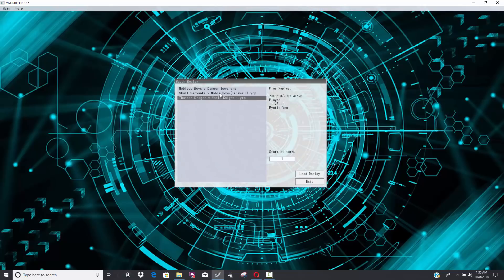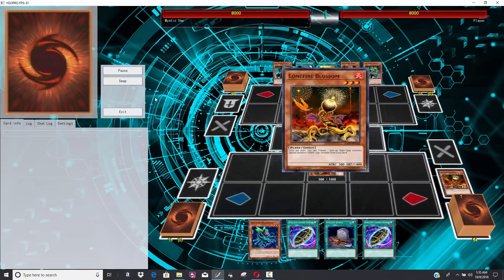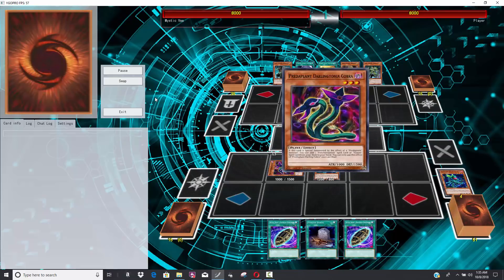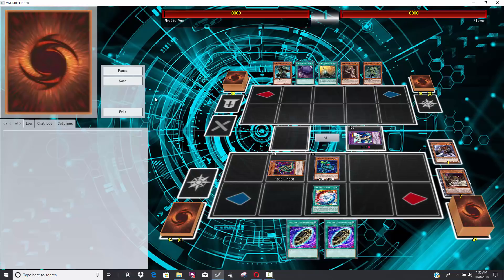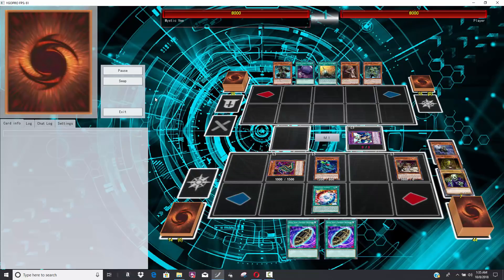The second and third duel are actually both better in my opinion. This one was a little eye-opening — I had never seen a Skull Servant deck do anything like this. I'm not used to seeing Skull Servants run Predaplants or even Brilliant Fusion, but Brilliant Fusion with Predaplants is like a small engine so I can kind of understand how it works. He dumped Mizuki in the graveyard with Malicious and now check these plays out.